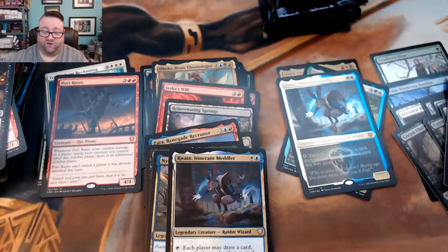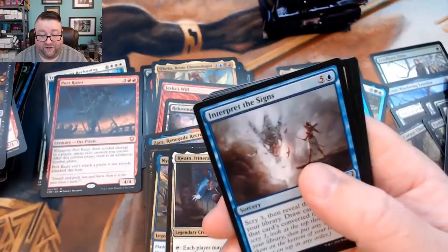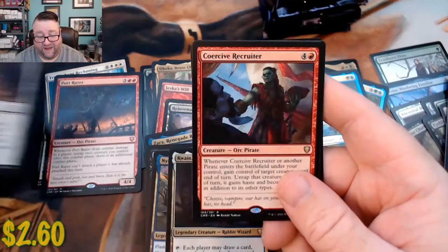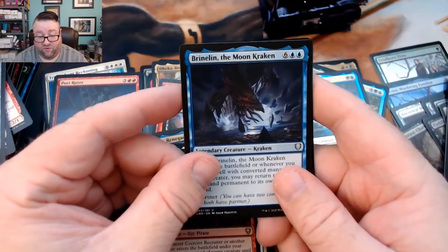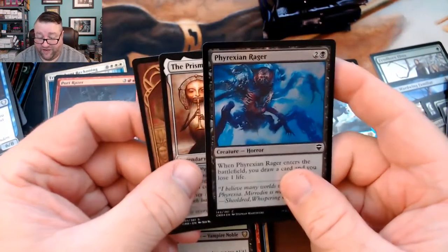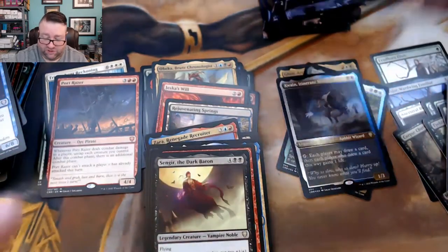Mispronouncing stuff left and right — for anyone still watching, I appreciate it. We got Interpret the Signs, Intangible Virtue, an Arcane Signet, followed by a Coercive Recruiter, a Brinalyn the Moon Kraken, Sengir Dark Baron, and then a foil Phyrexian Rager. Not too shabby.